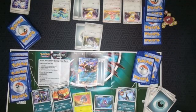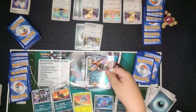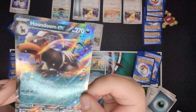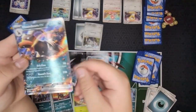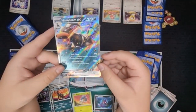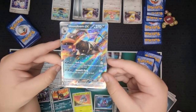Caleb will do 90 damage which knocks him out. The attack is Evil Claw, which does 90 damage. Read the fine print: if the defending Pokemon is a basic Pokemon, it can't attack during your next turn. That means if you bring up one of your Pokemon and it's a basic, it can't attack. But since Caleb knocked him out, it doesn't really matter in this case.